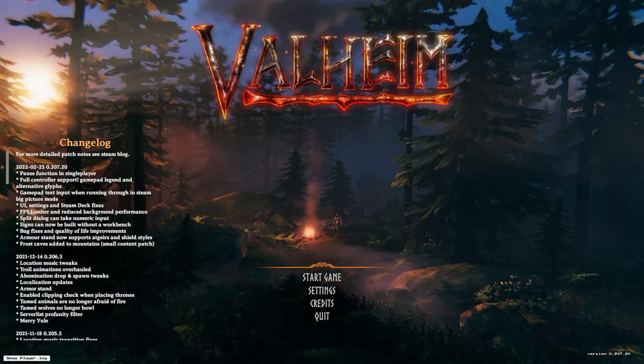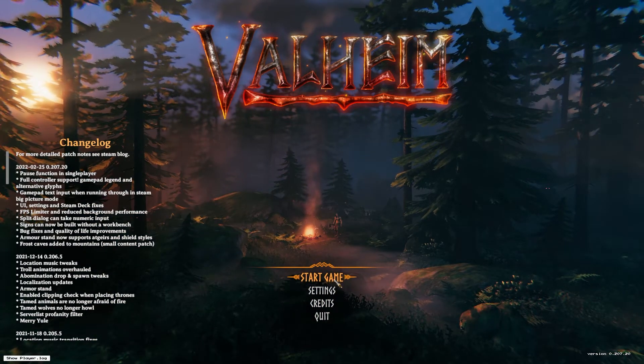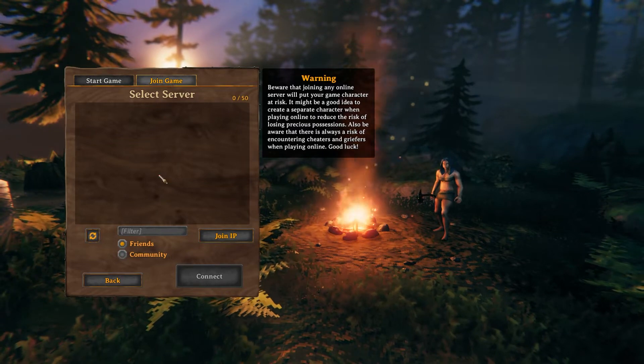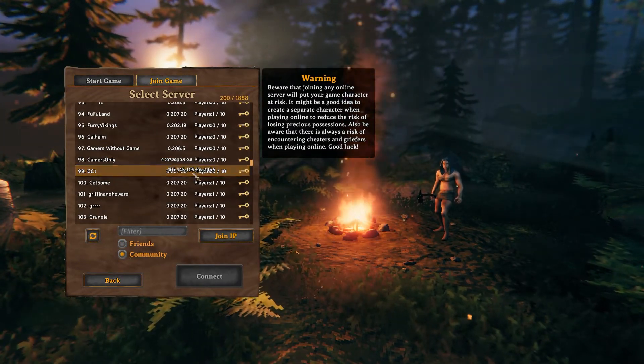To join through a community browser, launch Valheim and then select start game. Create or select your character and then press start. Head to the join game section and then select community. Find and click on the server you want to join and then press connect.